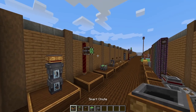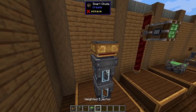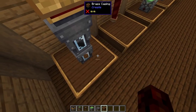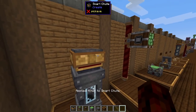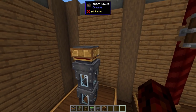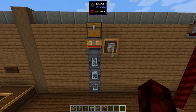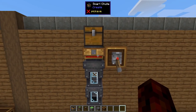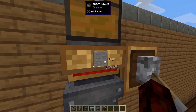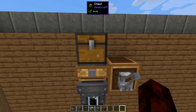Now we're going to go over all of the new blocks added by the Create mod. The first one is a Smart Chute. It does pretty much exactly what you think — you have a filter option that works just like a brass funnel or any other filtered item in Create. You can put an item in there, choose how many will go in, and also give it a redstone signal to stop or start the chute. In practice, I've got stone and cobblestone in here, with cobblestone not in the filter. When I flick the lever, all the stone will fall out but the cobblestone will stay in the chest.